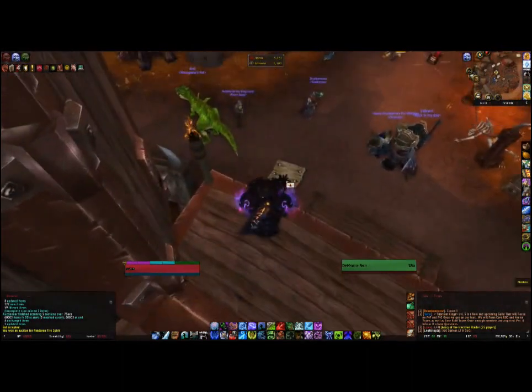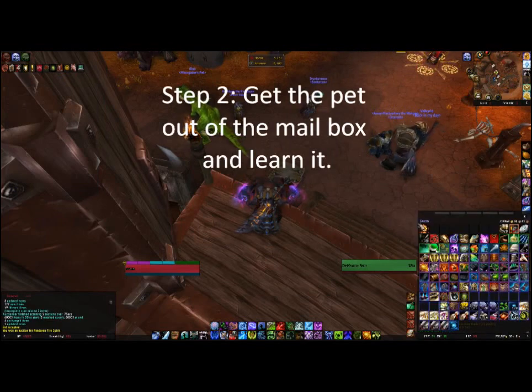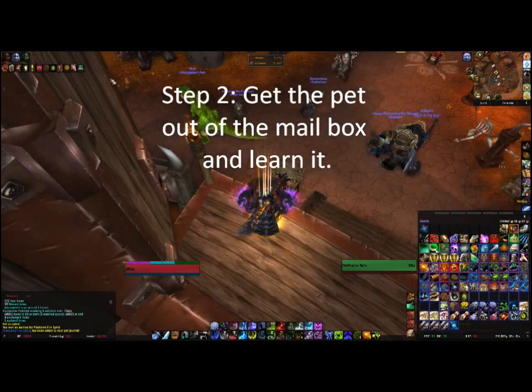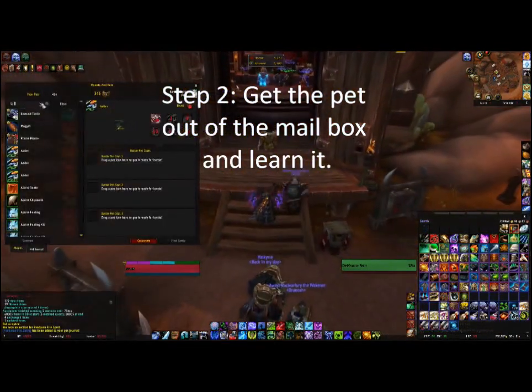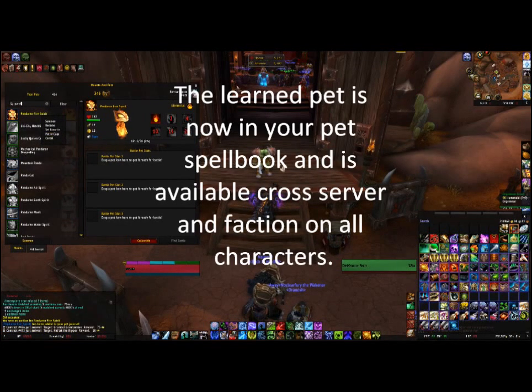Now you've got to go to the mail and check your mail. My bags are horribly busy. The key here is you have to learn the pet — it goes in here to your pet interface. Later you'll be able to cage that, and that's what's key.